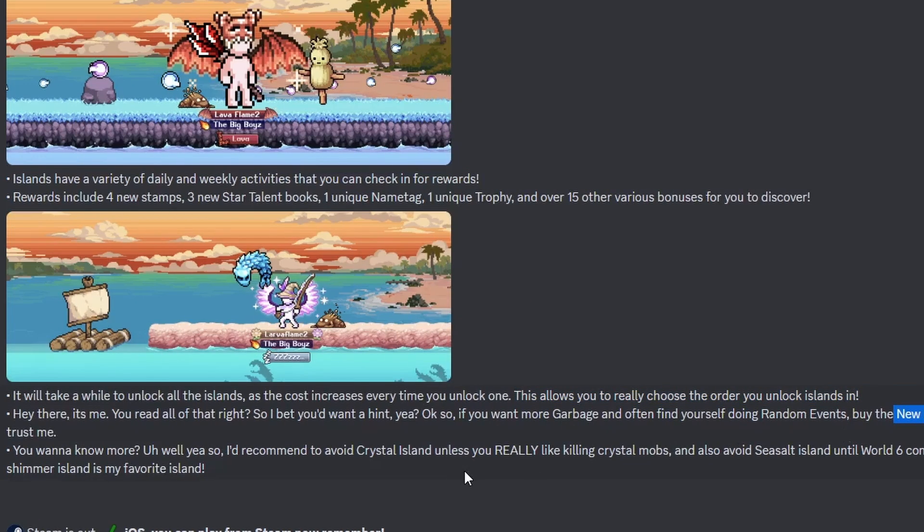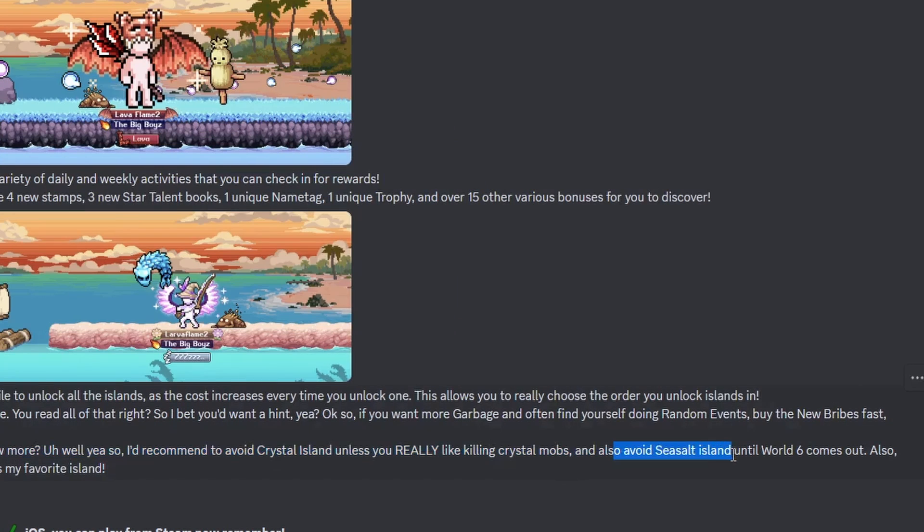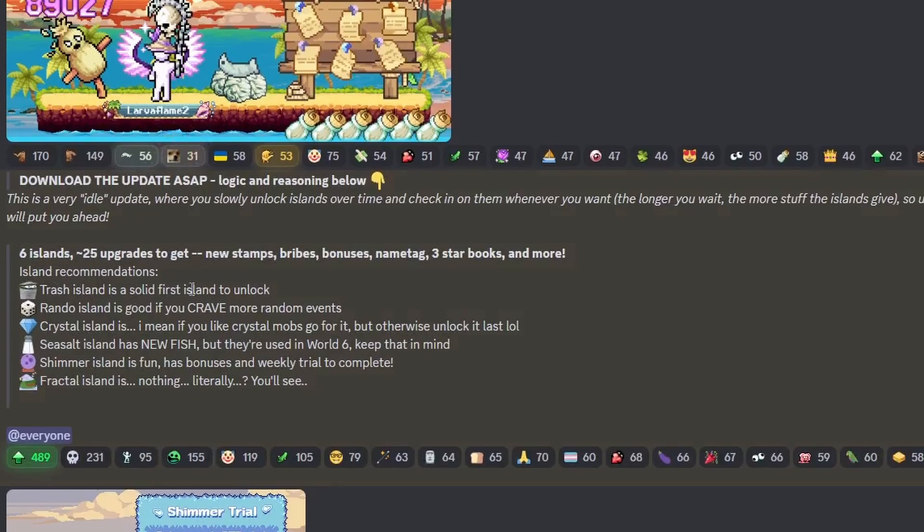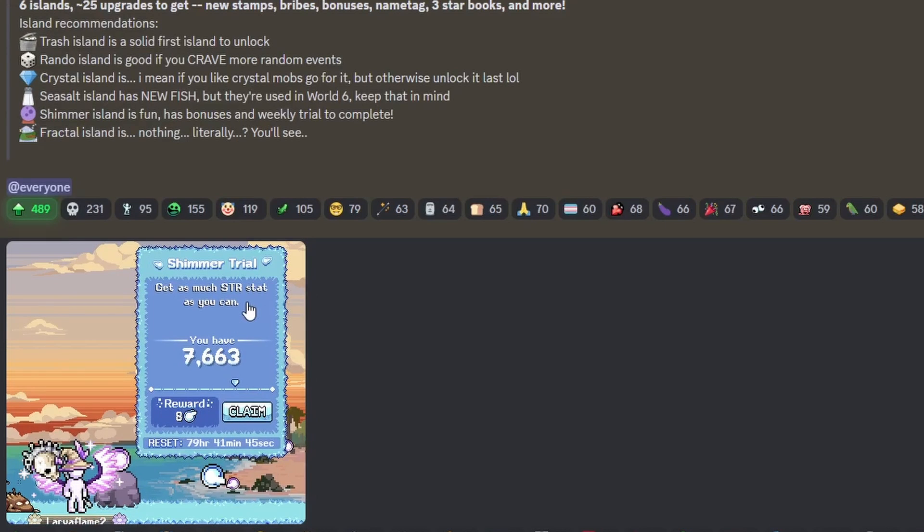If you want more garbage you often find yourself doing random events — buy the new bribes fast. I recommend to avoid crystal island unless you really like killing crystal mobs, avoid sea salt island until world six comes out, and shima island is his favorite island. He recommends trash island as your first unlock, and crystal island if you want more random events with crystal mobs.